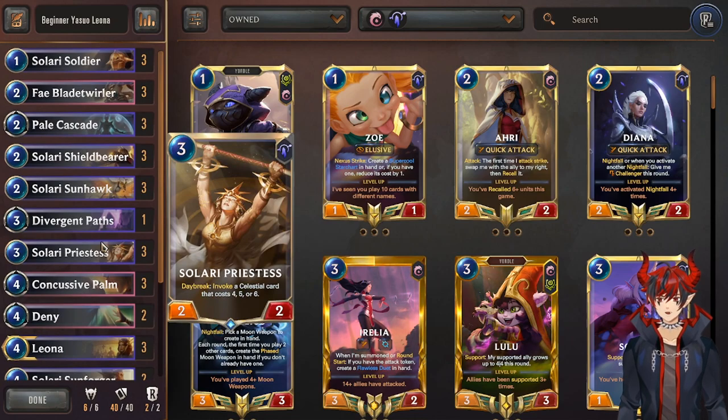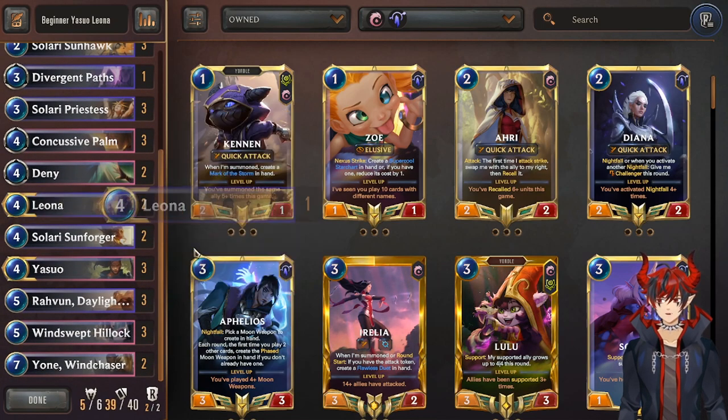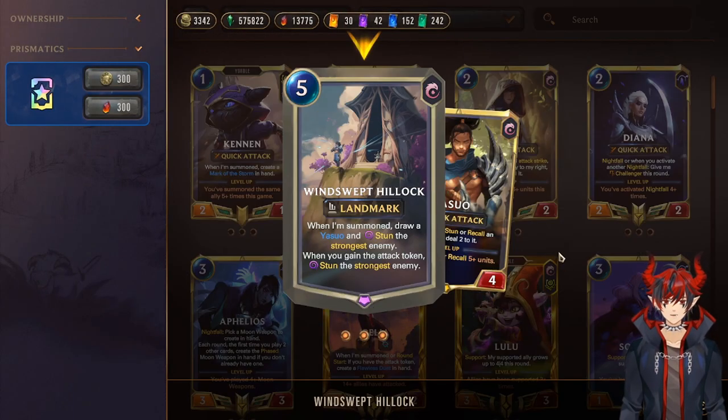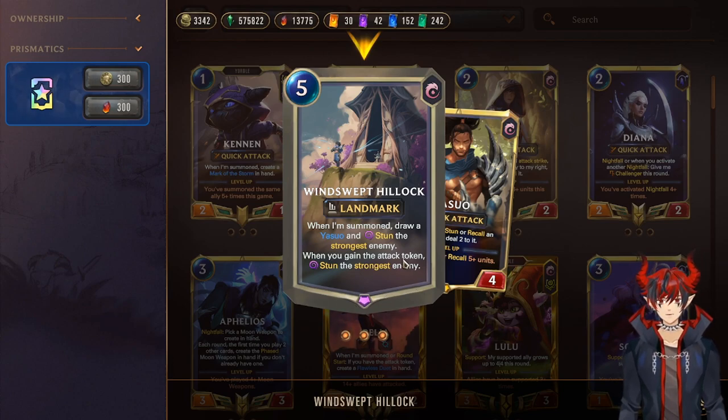The biggest problem with this deck for new players is that you start with 2 Leona and 2 Yasuo, so you need to invest extra champion wildcards. And also, the Wind Swept Hillock, as good as it is, is an epic wildcard, so you're going to have to build up some resources and get those in.